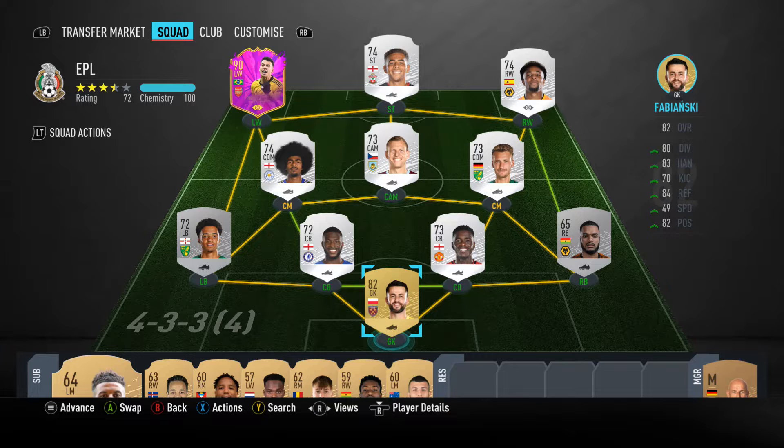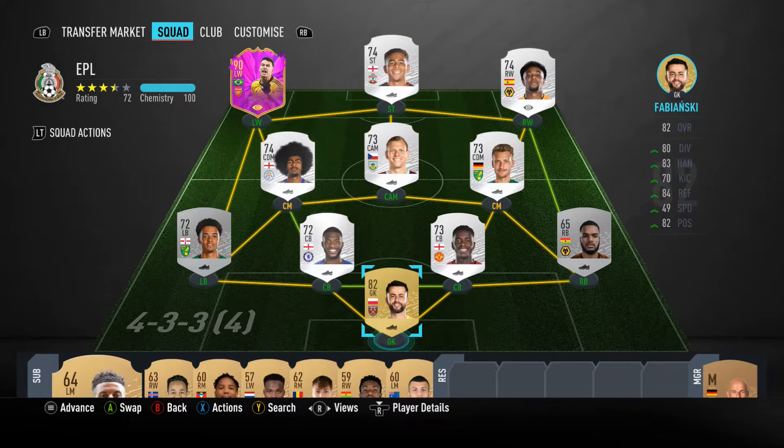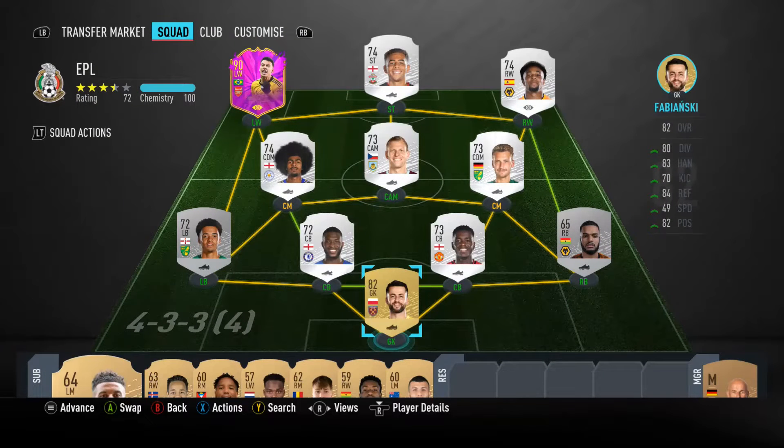Welcome back to Mission Martinelli, episode 10 - double figures! This episode is a standard game episode with some upgrades you guys voted for. 83% voted for Lucas Fabianski to join the club - 1.2k paid for him, not bad at all.